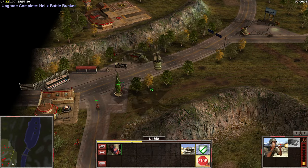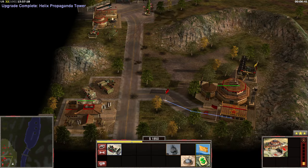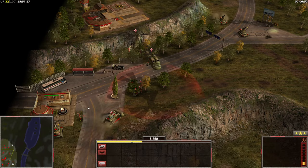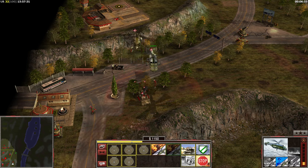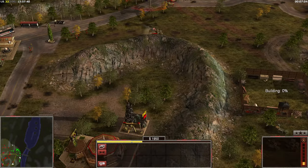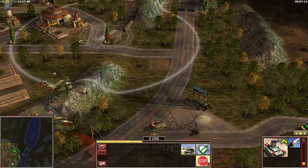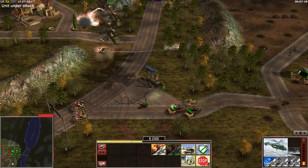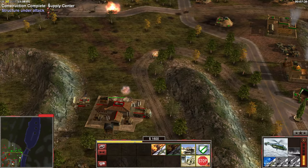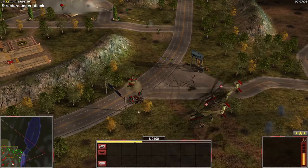Let's send the incinerators in there. Expecting an attack here very soon again. Let's rebuild the supply center — nice location. The helix is on the scene. They're coming again — let's hold these guns. Oh, they're coming with a lot. My cat is in front of my monitor. The helixes are looking great. I think the helixes will be the key unit here.